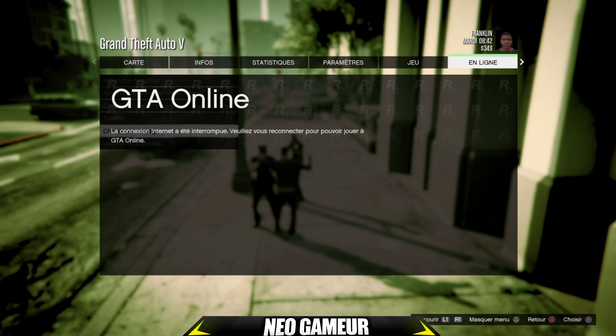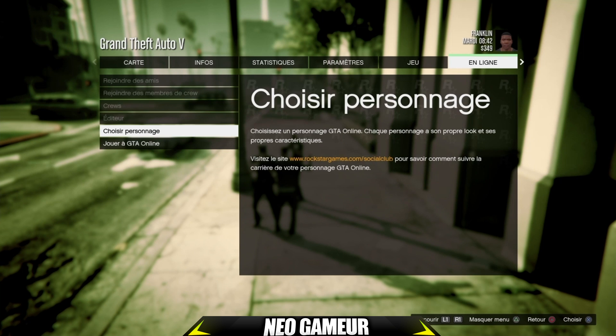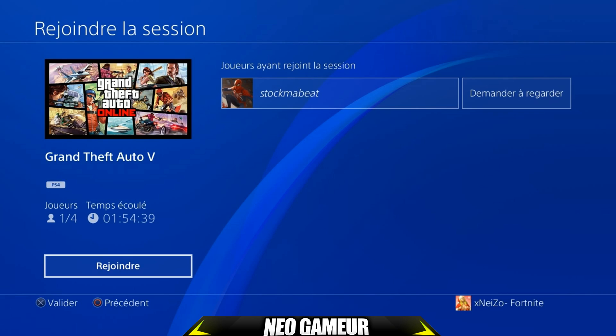Vous allez spammer flèche du bas puis flèche du haut jusqu'à ce que le menu soit redevenu normal. Dès que le menu est redevenu normal, votre curseur doit être sur 'choisir personnage' et vous faites deux fois le bouton croix — vous allez avoir un message d'alerte. Là on fait une fois flèche du bas, une fois flèche du haut, et dès que le menu est redevenu normal, vous refaites deux fois le bouton croix sur 'choisir personnage'.